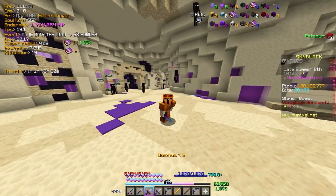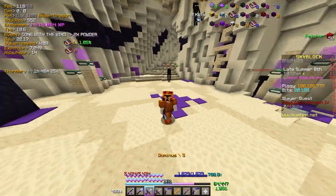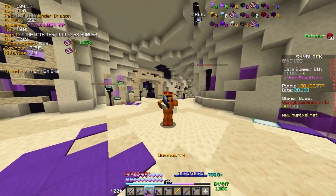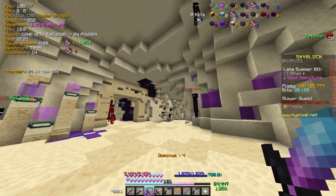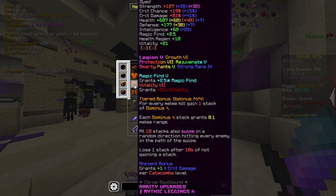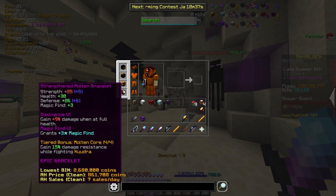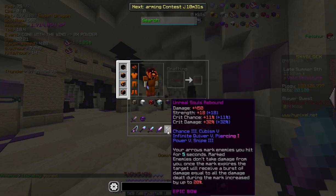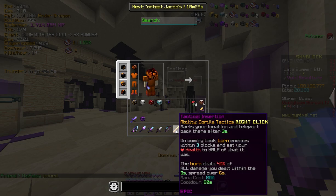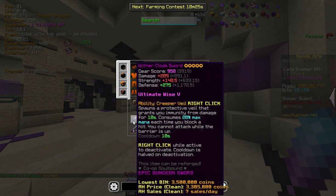So apparently right now you can one-shot the tier 4 enderman boss, and this is how you do it. Basically you need good crimson armor — I have full fiery. You need atoms katana with inferno, it's recommended. You need source rebound and tactical insertion, and that's like it.